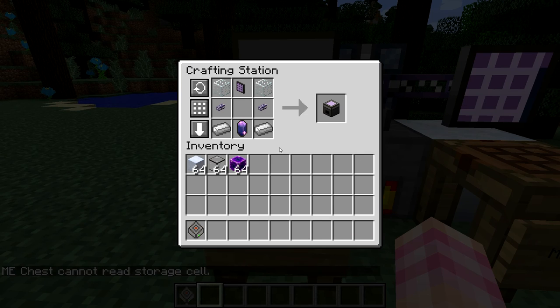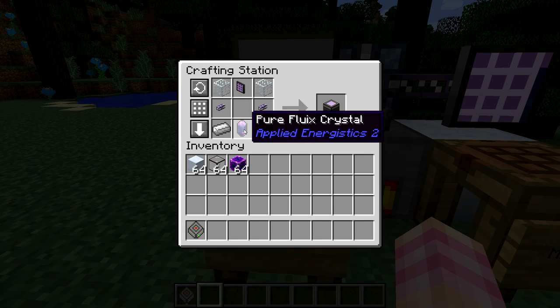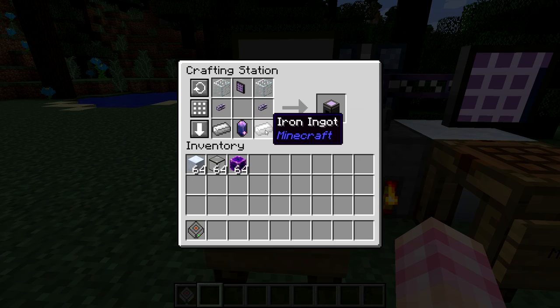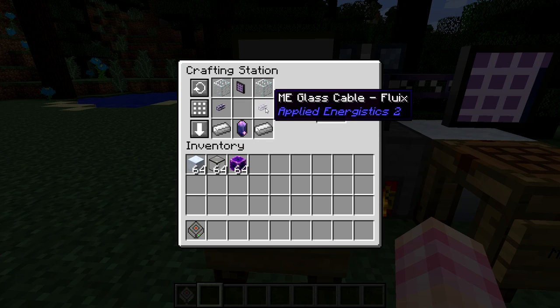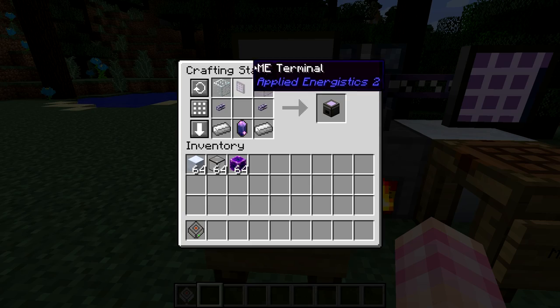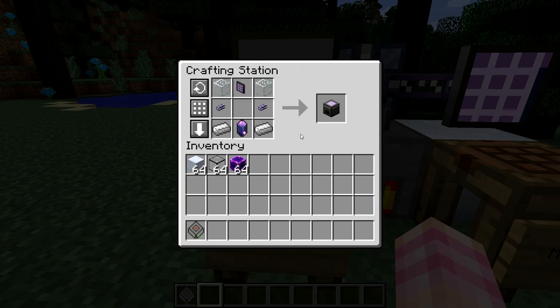The ME chest is crafted using either a pure or a normal fluix crystal — although I'll always recommend you use pure for anything that can use pure. You also need two iron ingots, two ME glass cables, two glass, and an ME terminal, which we'll take a look at how to craft right now.